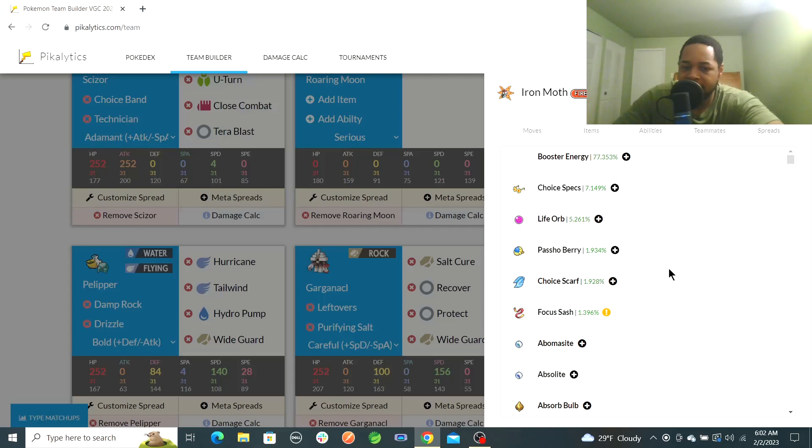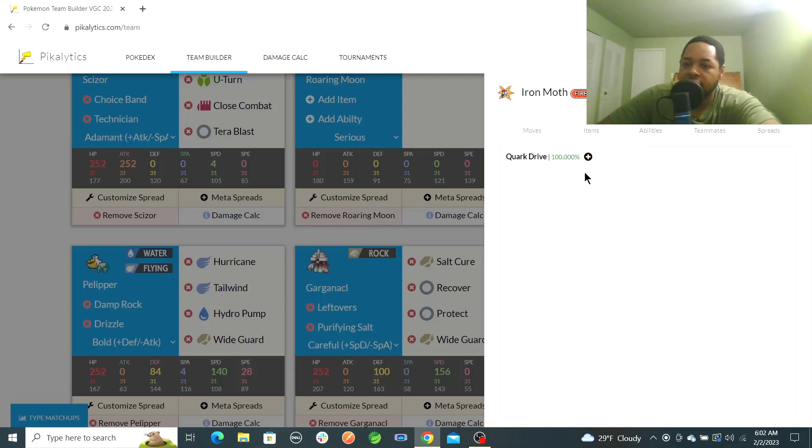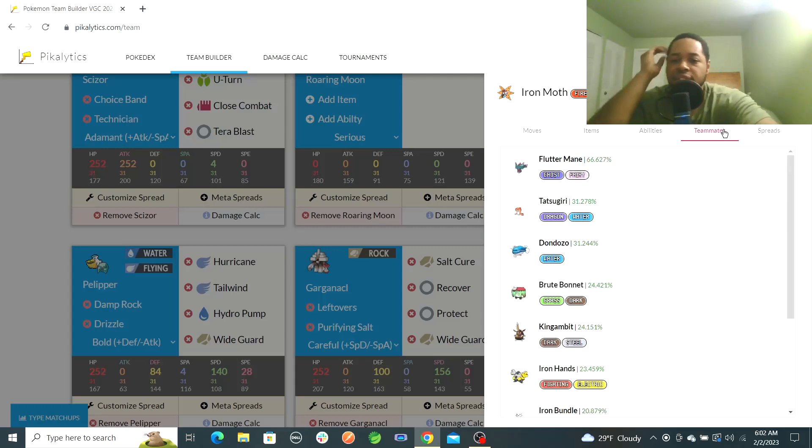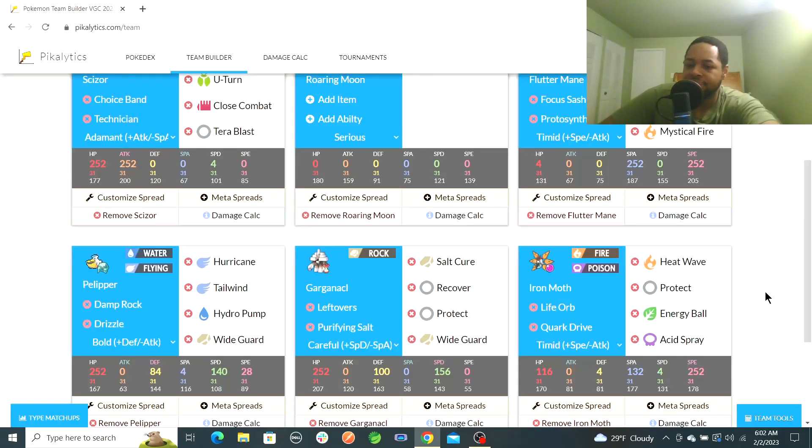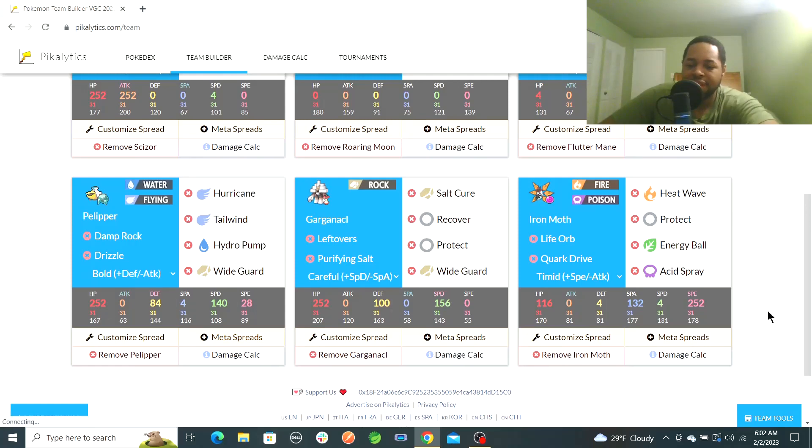I'd rather have Booster Energy on Roaring Moon than anything. So I think I might do Life Orb, though Pasho Berry makes a lot of sense too. For now I'll go Life Orb, and then the ability will be Quark Drive. Timid nature for a bulky Life Orb user — yeah, that's going to have to do. With 140 Special Attack I'm not too worried about not doing enough damage.